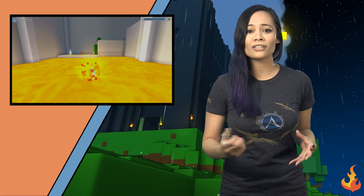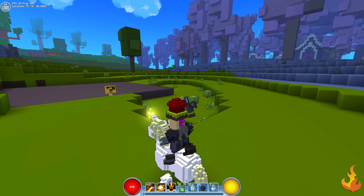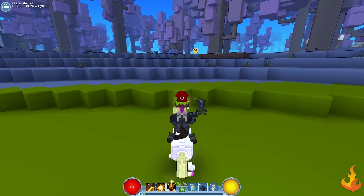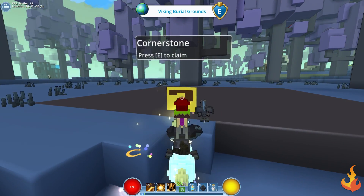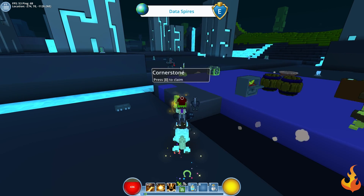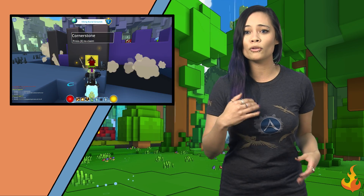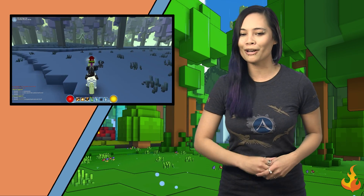Once you've decided what you want to look like and proceed through the rest of the tutorial, you'll find yourself in an expansive zone with areas that have open plots with little question mark signs on them. If you go up to an empty one and hit E, you'll be able to place your cornerstone. The great thing about this system is that you can take your cornerstone with you anywhere you want to go — just find an empty cornerstone plot and replace it. It will remove the previous one and move it to the new location, making it easy to adventure, get loot, and craft new goodies.